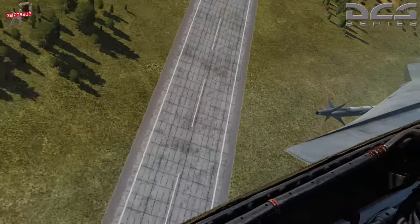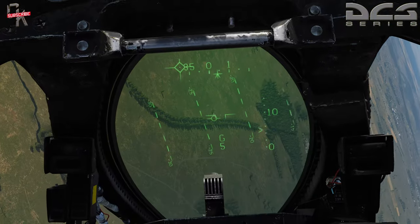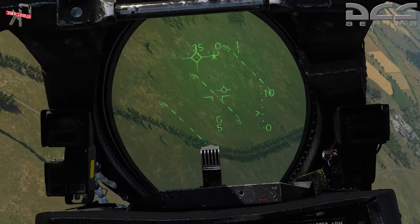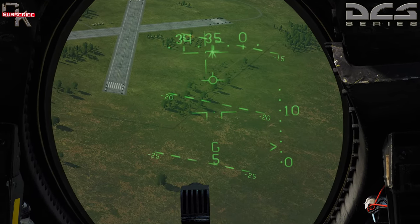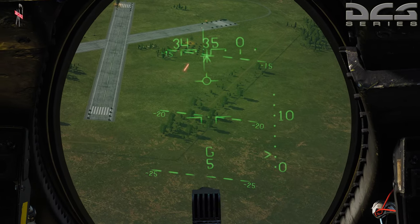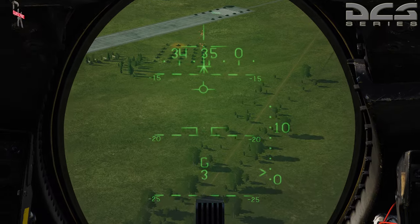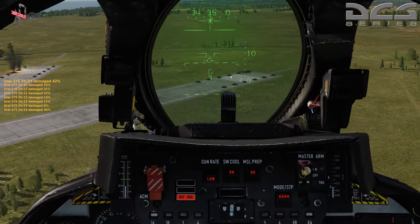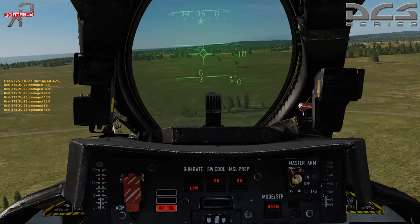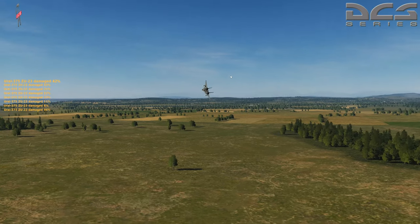Looks like those were hard targets as well, so we'll go over the other guys that are burning. There's our gun pipper. The key with the gun is to be fairly stabilized — don't have a lot of rudder input. There you go — good rounds on target. And that is the gun in a nutshell for CCIP ground attack — not a whole lot to it.